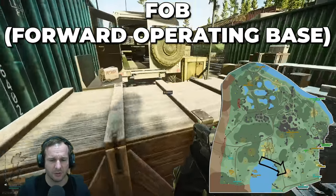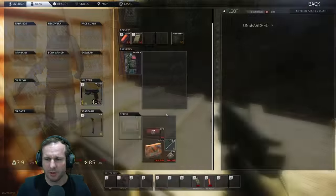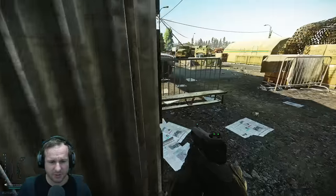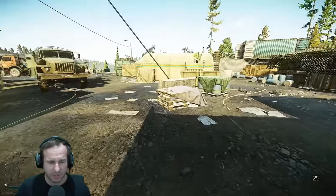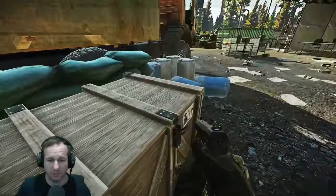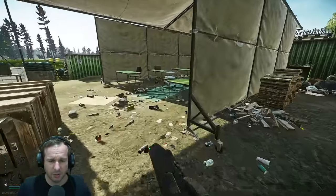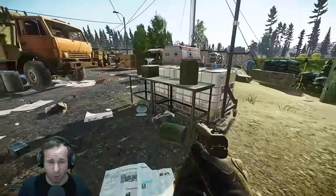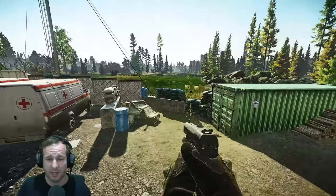I've nearly run into a PMC or scav here every time. You've got a tech crate here, a duffel bag there, a med bag, med crate, and the ration crate. Inside here you can have med spawns on top of all this stuff, another med bag, med spawns on those shelves, a weapon crate, more med spawns, and another ration crate with a heap of other spawns. This is golden early wipe and just in general if you're trying to get food and med supplies — really good. Definitely take advantage of this FOB.